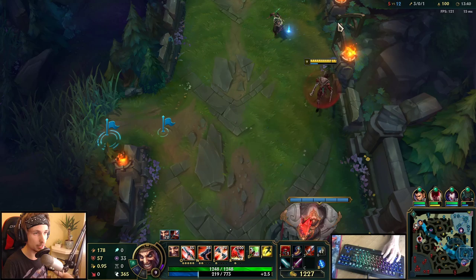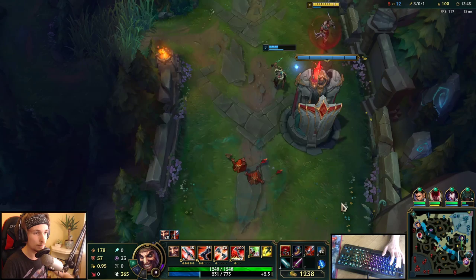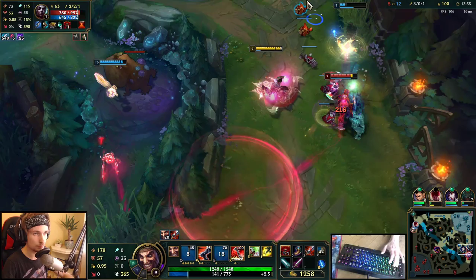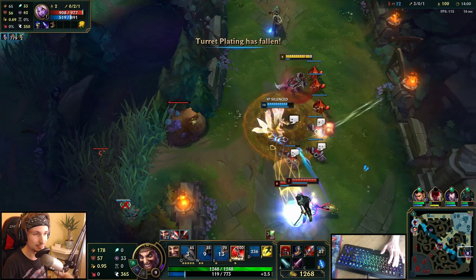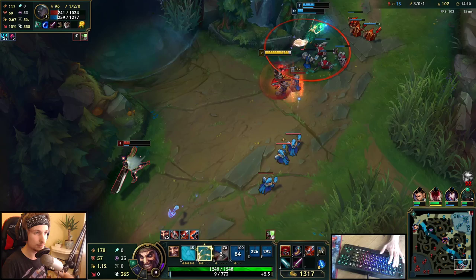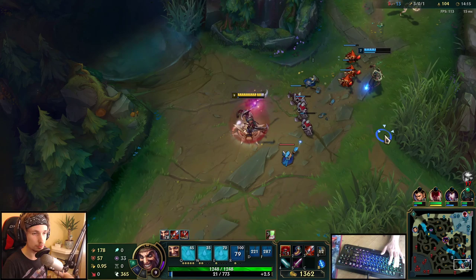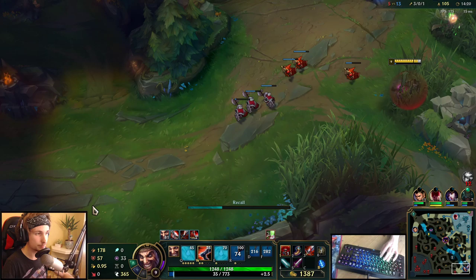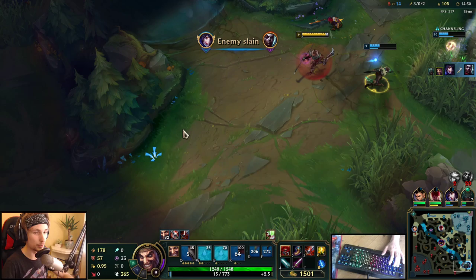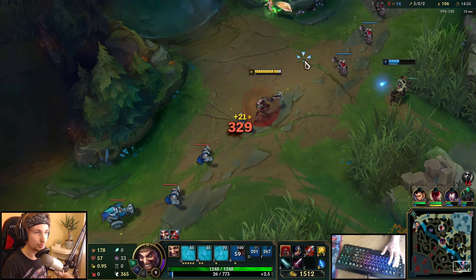We might actually get into a 2v3 right here, and my Lee Sin is completely missing on the map — he's topside. This guy is going to dive us. I don't know what I'm watching. We didn't get anybody — not even the jungler. Actually, we did get somebody. I don't know what he was trying to pull off there — he's got to be tilted.